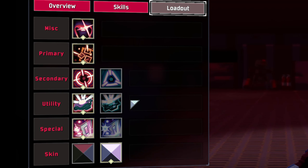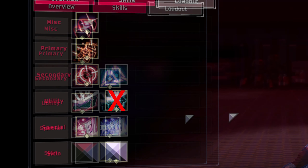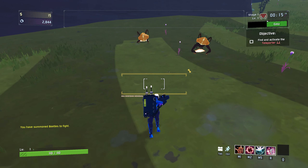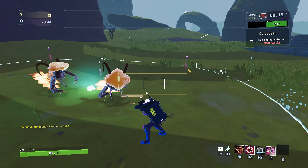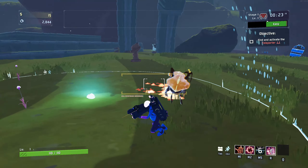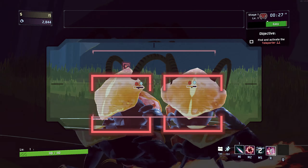Now onto the loadout. For secondary, you can use either one — if you want heavy chonky damage use the first, if you want faster damage use the second. For utility, I would never use the alternate utility. It is so poor. It's just going to slow enemies down — maybe 50% — but most projectiles are moving so fast that the 50% slow doesn't really do anything.